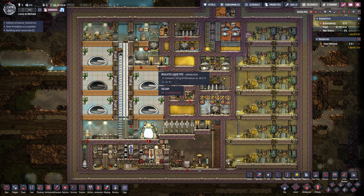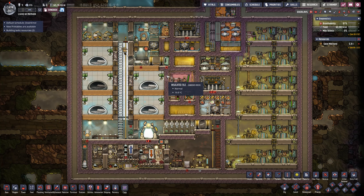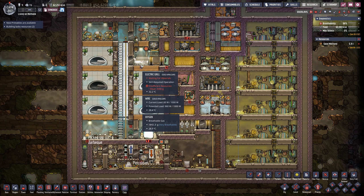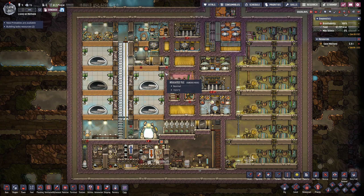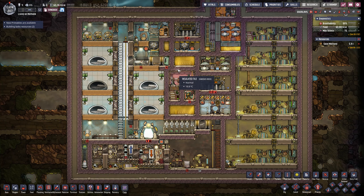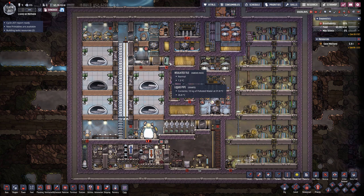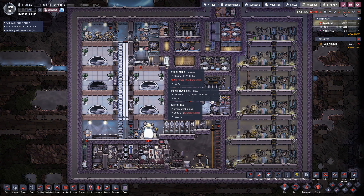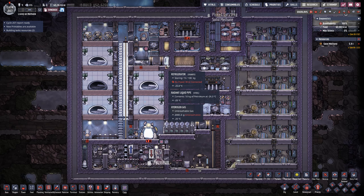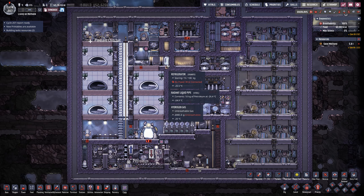One thing I should have in here is a conveyor loader for rotten food, because this will eventually fill up and then you'll start getting rotten food — any barbecue that can't fit in the fridge will just sit on the floor and eventually rot out. Or maybe put it so that it just picks up barbecue at a lower priority than the refrigerator — oh, I could do that, that would be cool! All right, have a great day and thank you for watching.